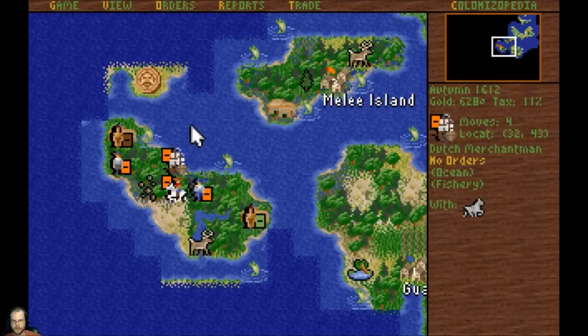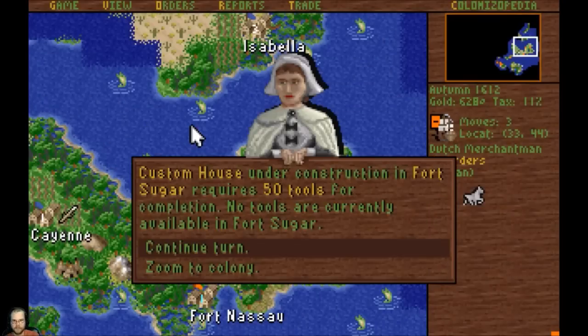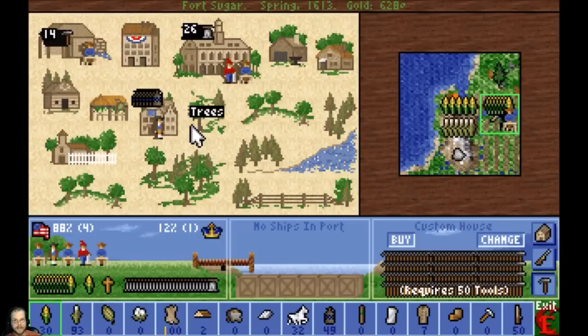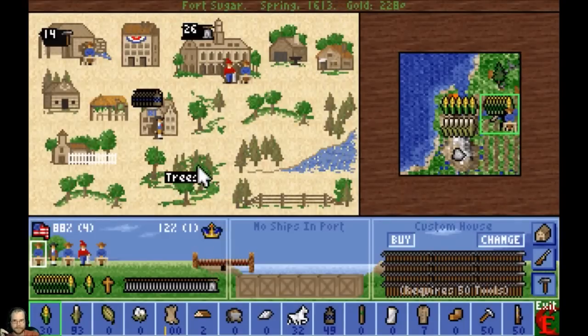This needs to turn up a bit. I have to watch the Indians and the French move around. 50 tools to build the custom house - this will also help us quite a bit. We can sell our rum off as it comes in. How much is that going to cost? A lot of money, but it's worth it, because I'm going to be able to sell... I'll show you how that works here in a second.